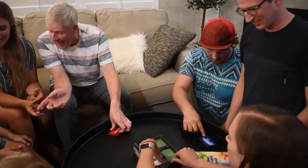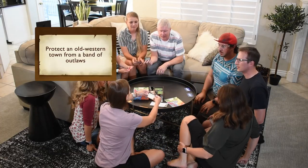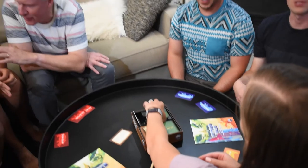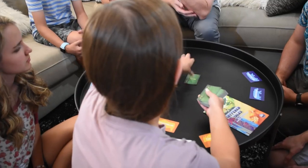Once everybody is in position, the bookkeeper flips over the top situation card and reads it out loud. This is the situation each company will attempt to resolve this round. Then, the bookkeeper deals five item cards to the storyteller of each company.